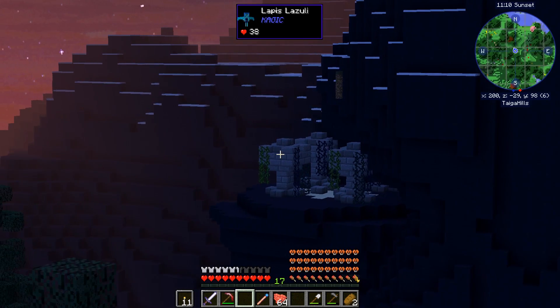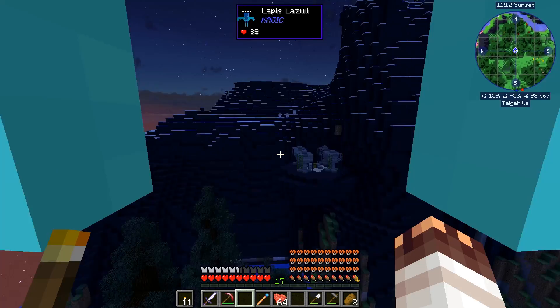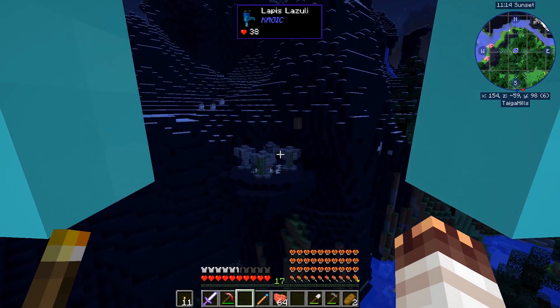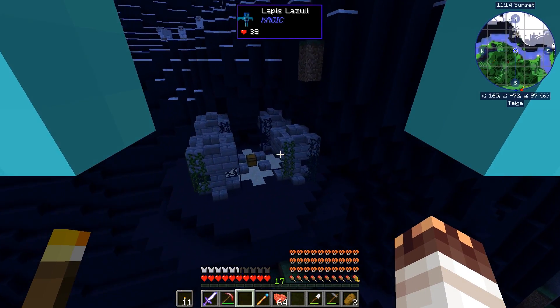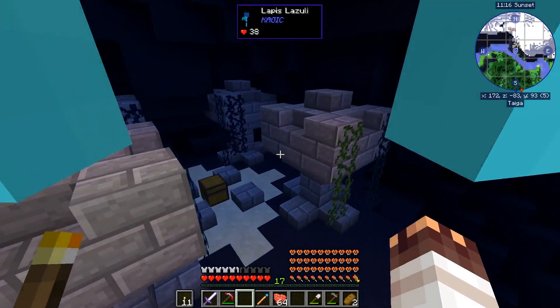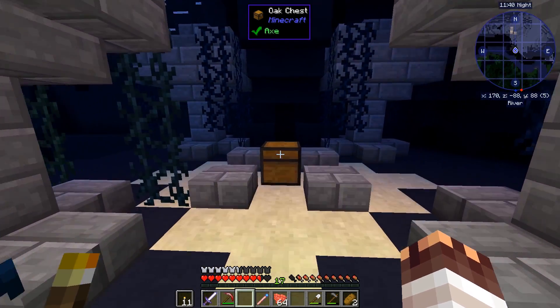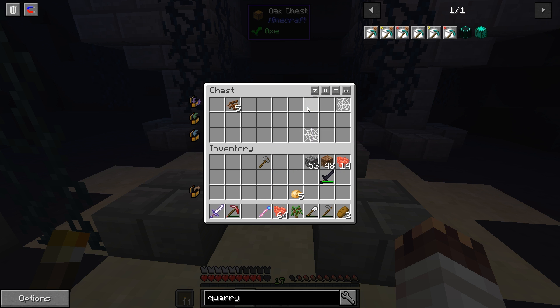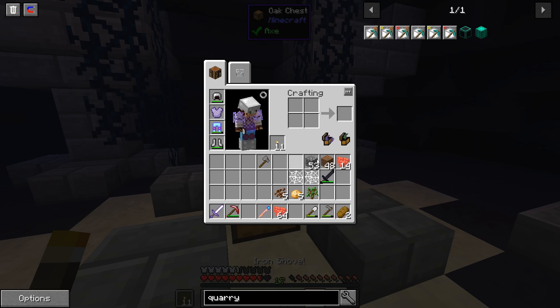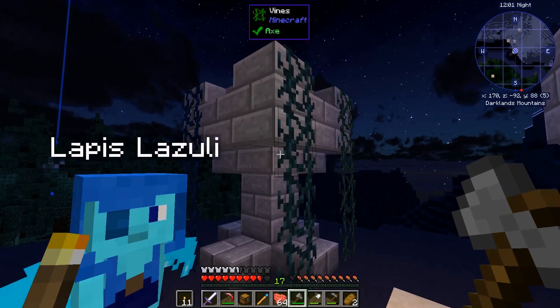Oh, what is this? I kind of want to check it out — it might be just some ruin with a chest that has some goodies, or it might be some kind of a ritual place. And as soon as I open this chest — why is the game so laggy? Looks like there's just a bunch of goodies. I'll take all of that, even the cobweb — maybe gonna use it to decorate the house or something. And let's take this chest as well, why not?